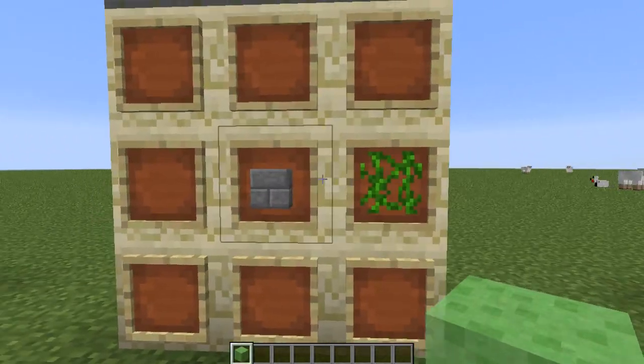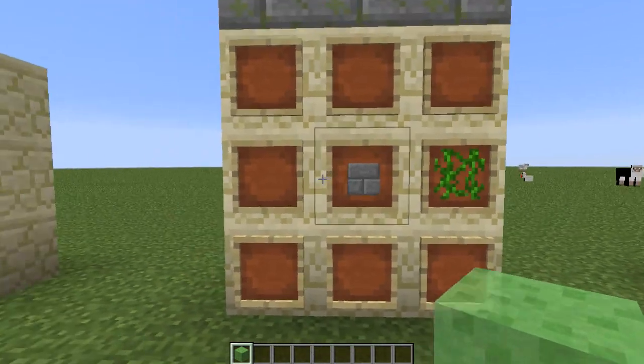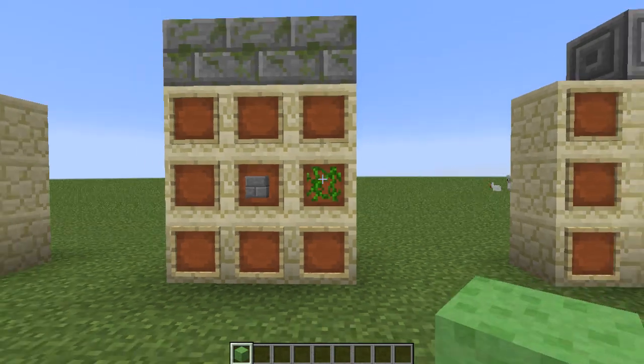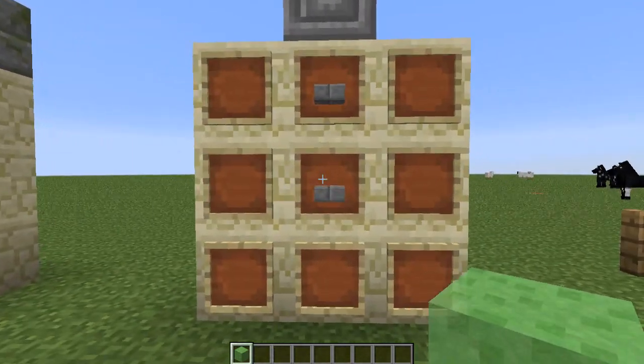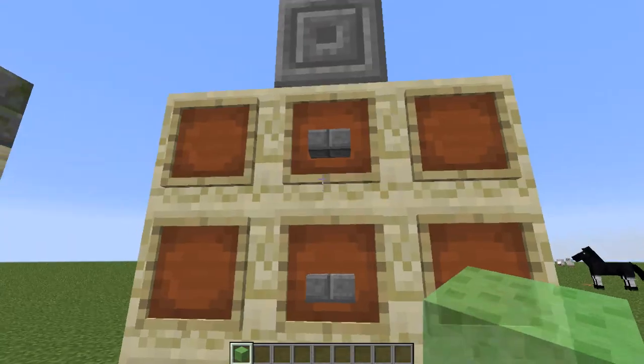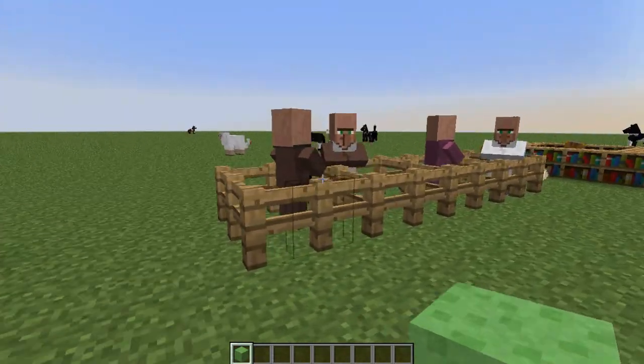The next thing is that you can now make mossy stone brick by just taking a stone brick in the crafting table and putting a vine next to it, which is also pretty awesome. And then along with that, you can make chiseled stone brick by putting two half slabs on top of each other.